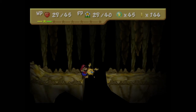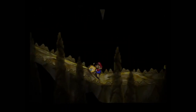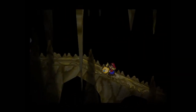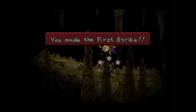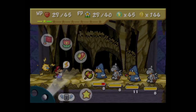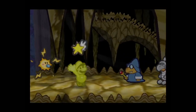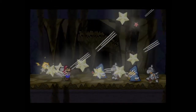Welcome back to more Paper Mario! Last time we fell for a really obvious trap and ended up in this underground cavern. This time we're trying to make our way out, and there's a little side path I'm kind of curious about. By the way, we picked up a shooting star so we're going to use that right away because there are a lot of enemies.